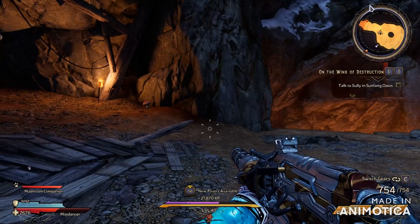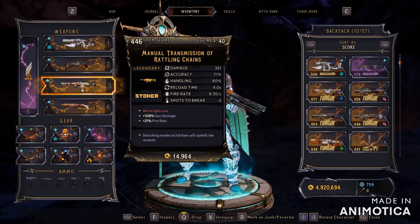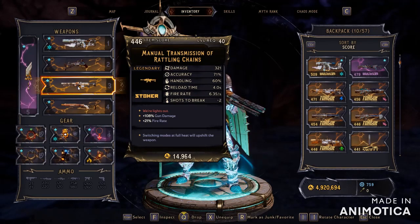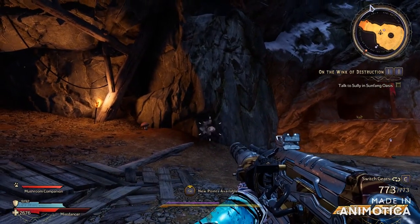I know everyone has been getting legendary saw blade assault rifles, but now we found a new drop. It is the Manual Transmission of Rattling Chains. This gun is pretty cool — if you can switch the chamber during the heating period, it actually basically doubles the amount of fire rate each time.